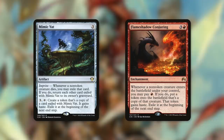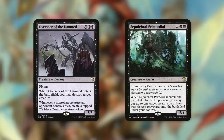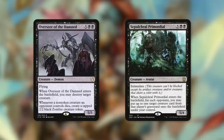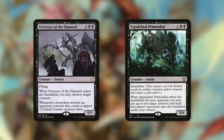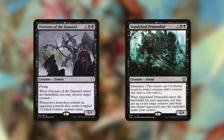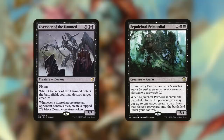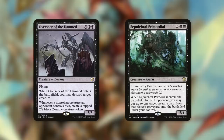We have some great big targets for our own graveyard as well, like Overseer of the Damned and Sepulchre Primordial. Overseer of the Damned is a 5/5 flyer — when it enters the battlefield, destroy a target creature. Whenever a non-token creature an opponent controls dies, create a tapped 2/2 black zombie creature token. Making token copies of this with our other effects is fantastic since each copy triggers separately, giving us multiple zombies every time. Sepulchre Primordial is a 5/4 with intimidate — when it enters the battlefield, for each opponent you may put up to one target creature card from that player's graveyard onto the battlefield under your control. This one straight-up reanimates three opponents' creatures without even needing Obeka, and if we can make token copies or reanimate it repeatedly, we get more and more value.